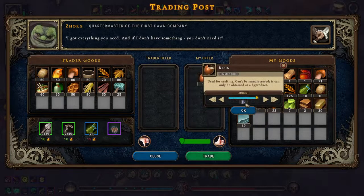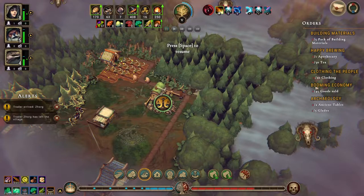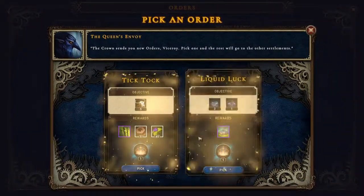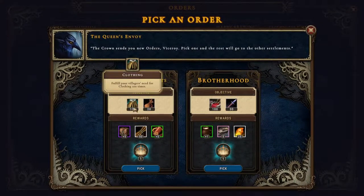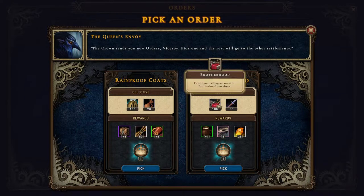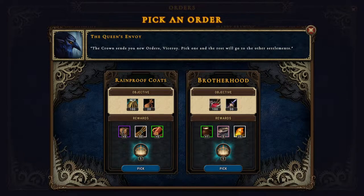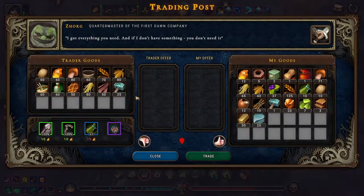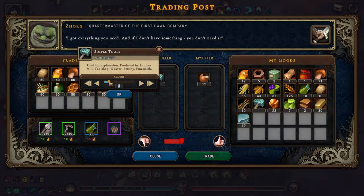We'll put it in here. Basically, do we have anything that needs to be done? What are the orders? Villagers need clothing 100 times, brotherhood 100 times, and we need 30 training gear. 12 resin — how many of these can we get for that? One. Great, just what I was looking for.